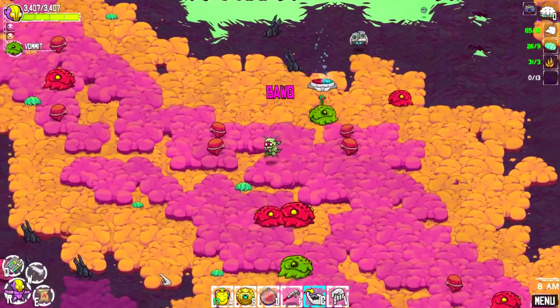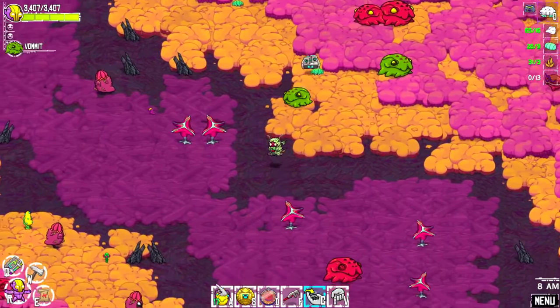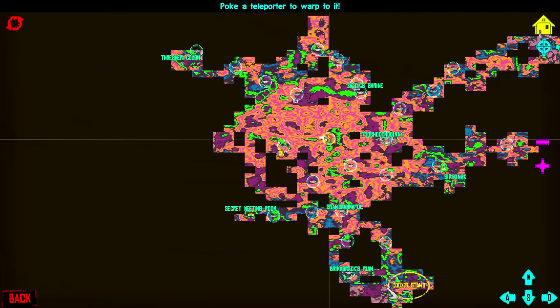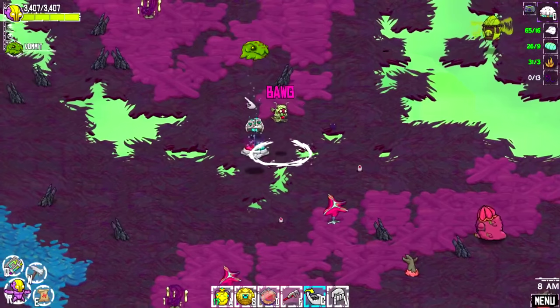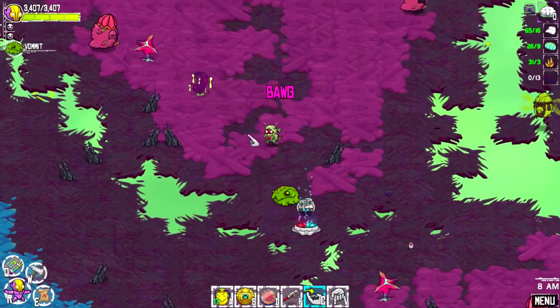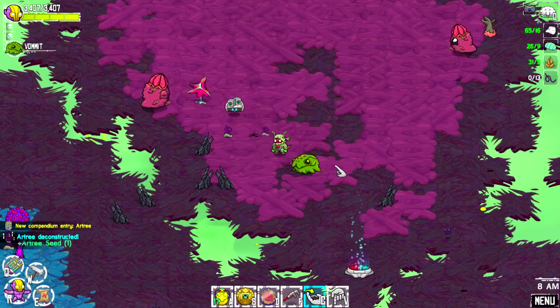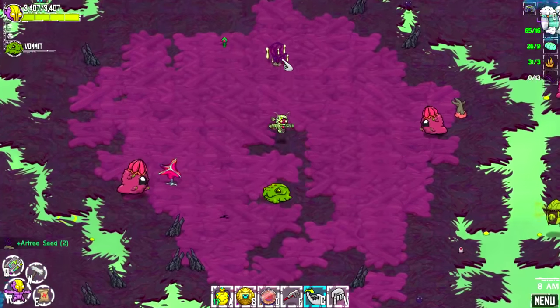Let's go all the way to the kook stand right here. Aha! Here we are. This is what we're looking for - this stuff right here. Archery seed. And it looks like we can grow them too.